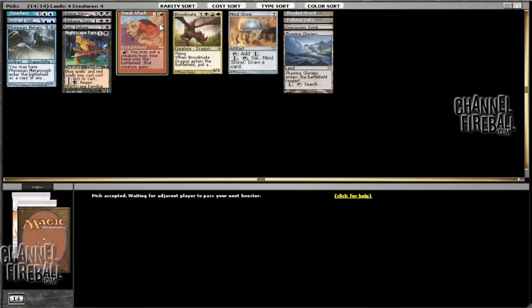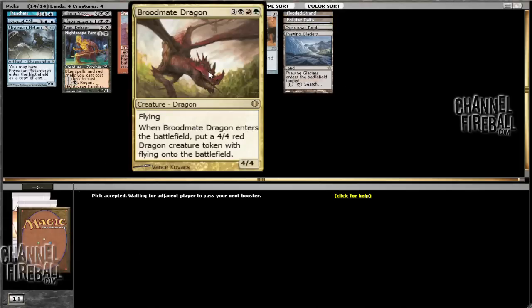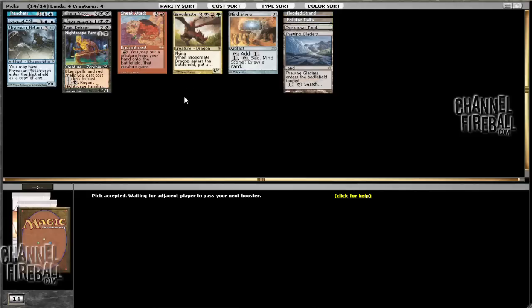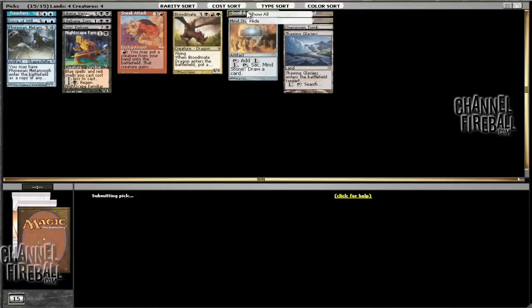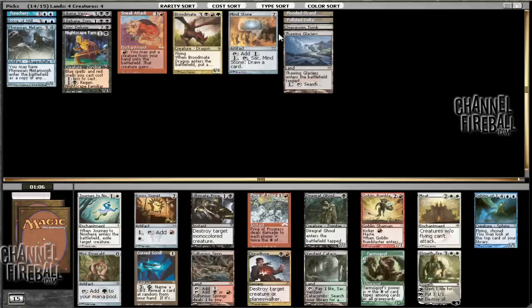We can speculate on Sneak Attack. Excellent — Sneak Attack with Broodmate Dragon: attack for 4, get a 4/4 for free. That is value. So we can certainly do something like that. It actually felt like blue wasn't as open as I would have liked. There were some blue cards we ended up passing on that were picks 1 through 5, and then it really trickled off. But we'll have to see. And Skull Rack — that's good with Thawing Glaciers! It's an old combo. I used to do really cool things with that.